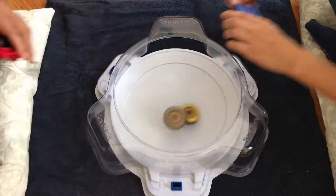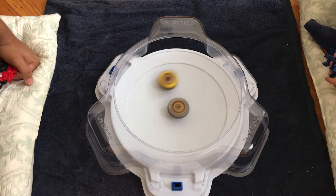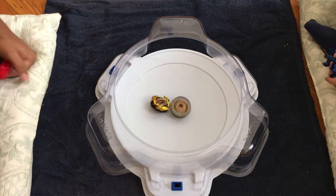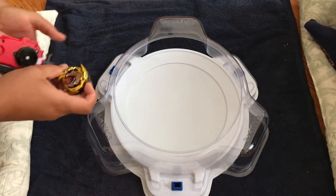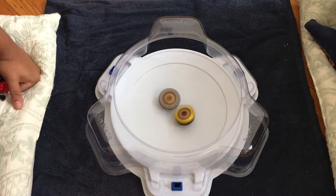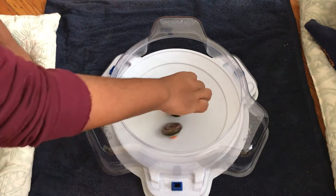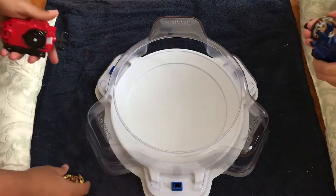3, 2, 1, go shoot! And that is 1 outspin right now for Archer Hercules. Winning Valkyrie has 5 burst finishes. 3, 2, 1, go shoot! That is Archer Hercules with 2 outspins. Winning Valkyrie: 5 burst finishes. We're on Battle 8 right now.